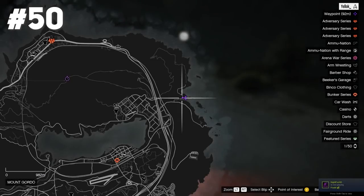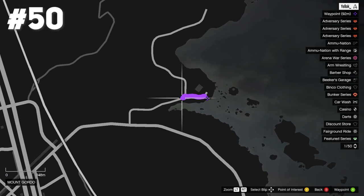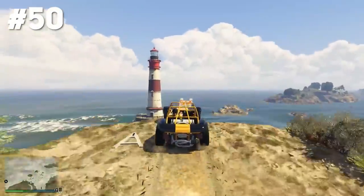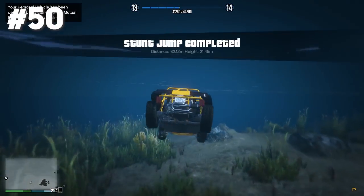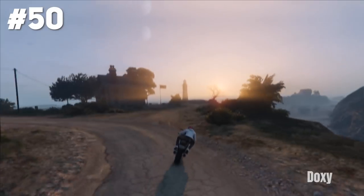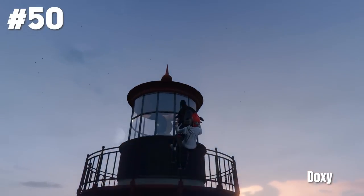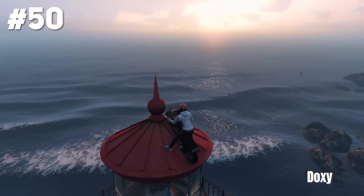Now we are at stunt jump number 50 located at Mount Gordo. For this one I really had to use a car again because with the motorbike it was super hard — it's such a precise jump, you're gonna fail this many times, believe me. But in the end if you do it like me you can definitely get it. The last epic version is provided by the one and only Doxy who does a very nice lighthouse stunt. Of course he does.